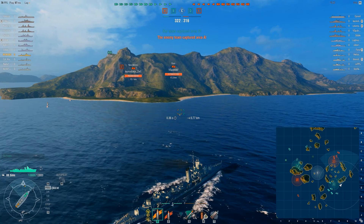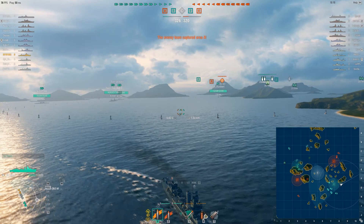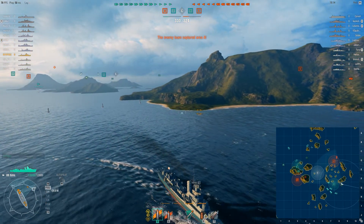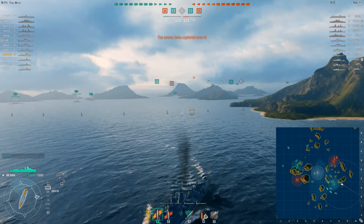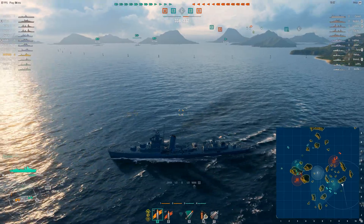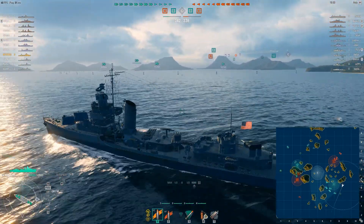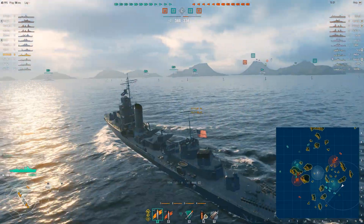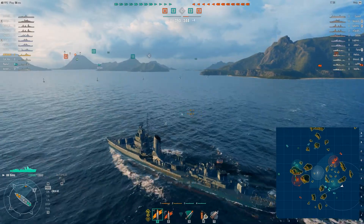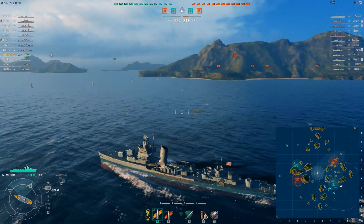I'm starting to think going this way is maybe not a good idea because my entire team is going that way. So I'm going to turn around. If I can use some of those little islands in the middle I suppose. It's a strange looking ship though, the Sims — it just looks odd. I'm used to looking at battleships. You see them all in the movies — they're all battleships. You don't really see destroyers in the movies, so that's probably why.